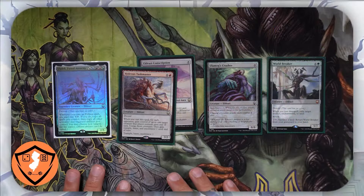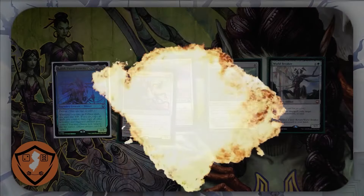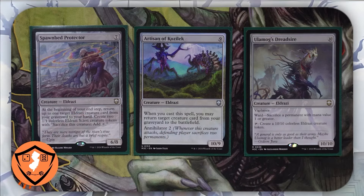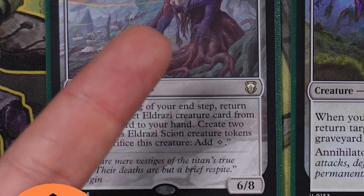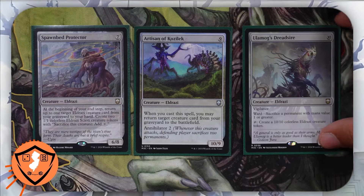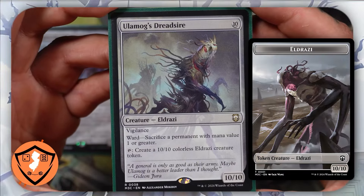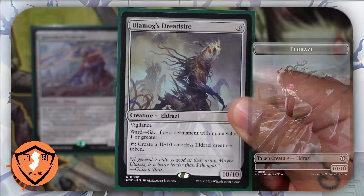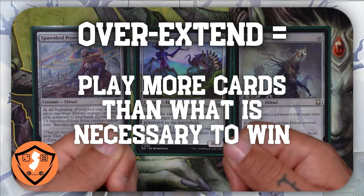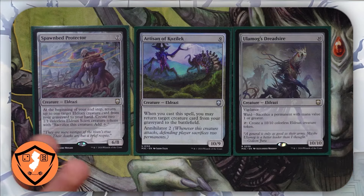Imagine you're playing this commander deck and you have a board state of very powerful creatures, until somebody plays a board wipe. In the case of a board wipe, we want to save these cards in our hand: the Spawn Breath Protector gets cards out of the graveyard into our hand, the Artisan Kozlek will put them back onto the battlefield, and Ulamog's Dread Sire we can tap to create a 10/10 colorless Eldrazi creature token. The Dread Sire is a board state in and of itself, so making sure that we don't overextend when we play this commander deck ensures that we have the ability to regenerate our board state in the case of a board wipe.